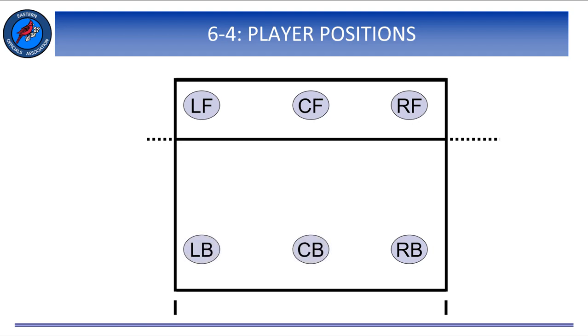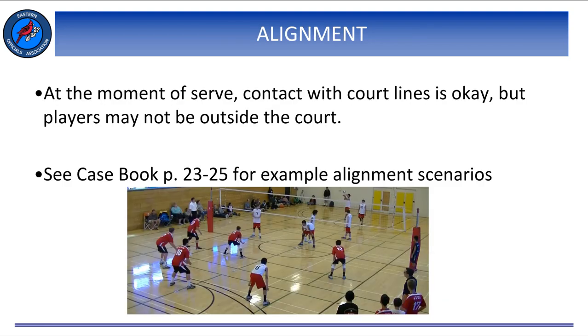The libero is a defensive specialist who is only a back row player. Libero actions are discussed in Rule 9. At the moment of serve, all players except the server shall be within the team's playing court and may be in contact with the boundary lines or center line, but they may not have any part of the body touching the floor outside of those lines. The casebook on pages 23 through 25 provides an excellent explanation as well as a number of diagrams concerning legal and illegal alignment.